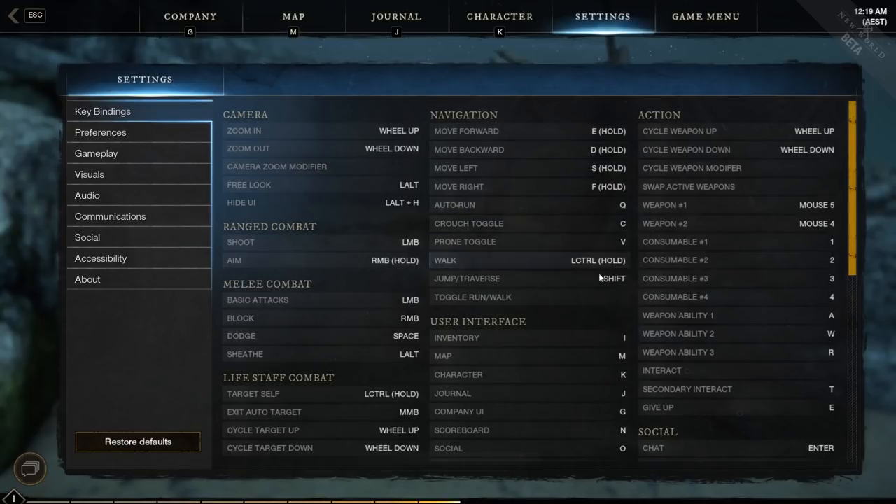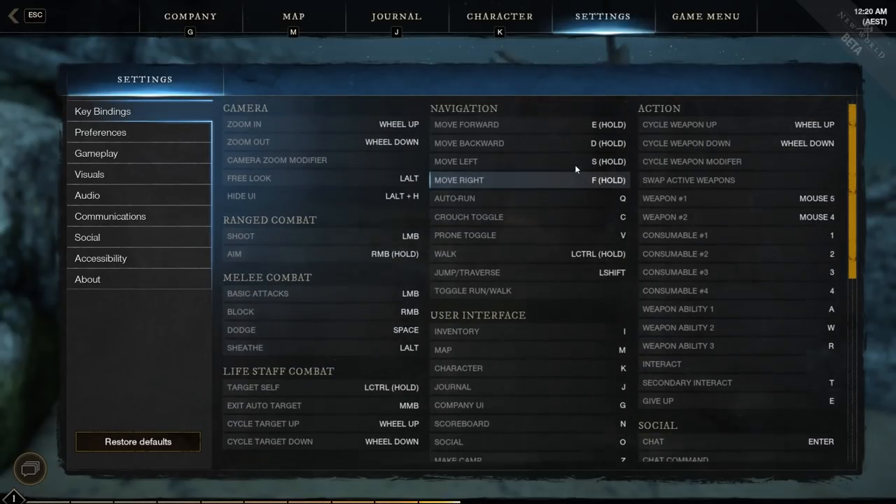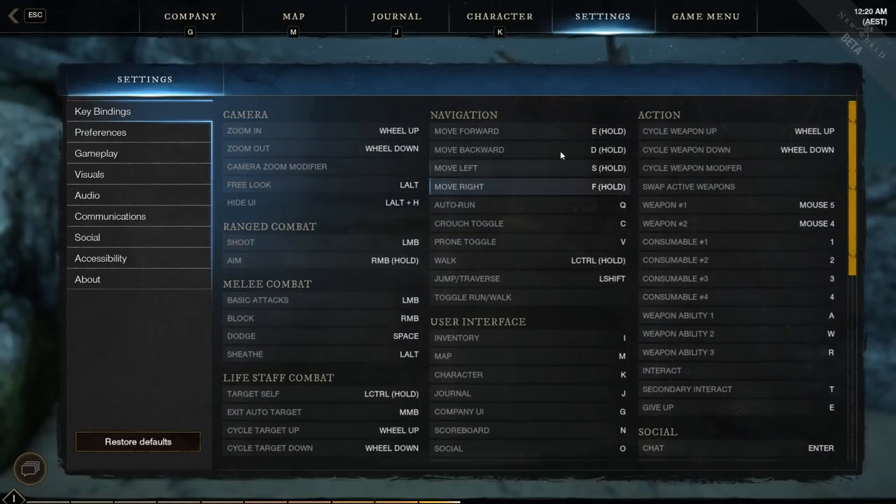ESDF is not for everyone, and obviously you have to change some other bindings to make everything still work. Figure that out for yourself and see if you can get comfortable with ESDF. WASD is perfectly fine as well, and there are even more alternative input methods if you want. That's all for the settings and key bindings — I hope this was a decent overview.